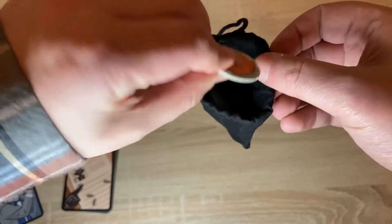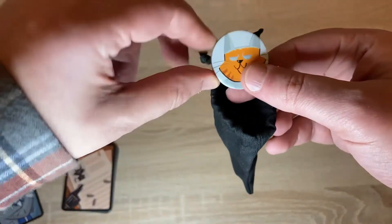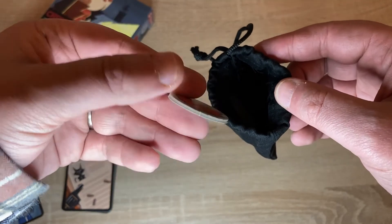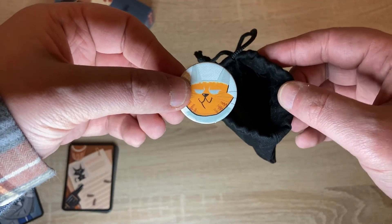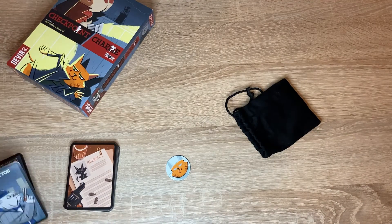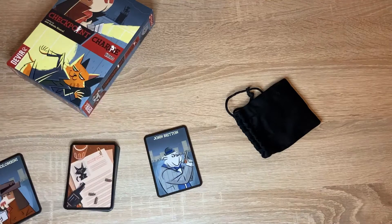You'll pick at random one token from the cloth bag and decide — unknown to the other players — which side you're going to use, and that will be your clue. You're then going to take that clue and place it under your investigator card, making sure that you can see it but nobody else can.